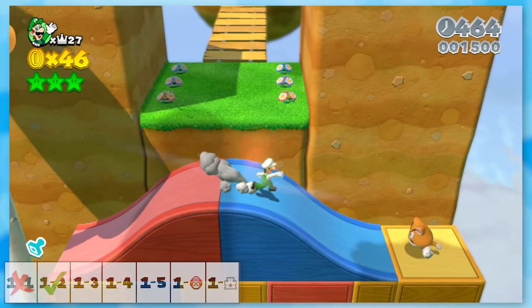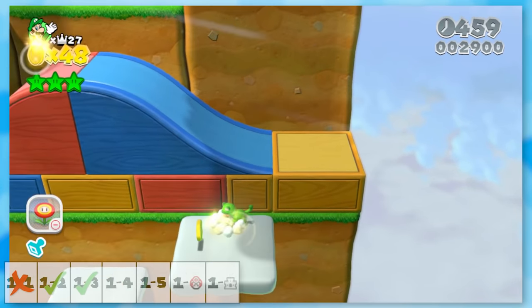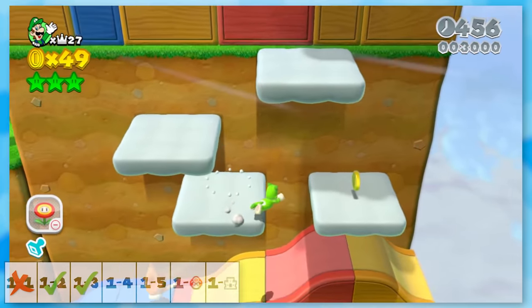Koopa Troopa Cave was really simple, and something that's nice about Mount Beanpole is I'll be able to get cat suits here for free. If I need any backup, then I can just play this level over.